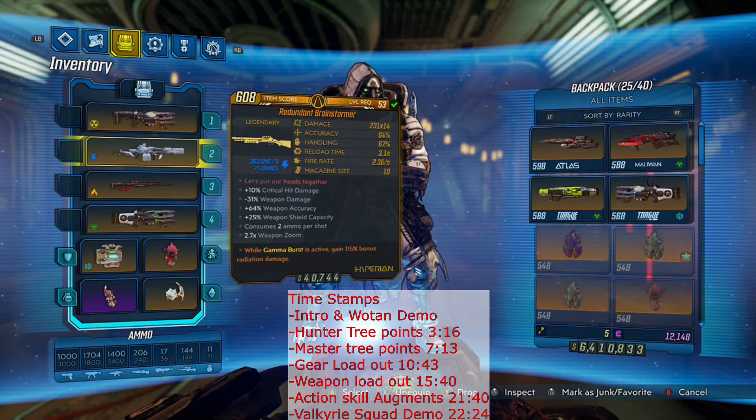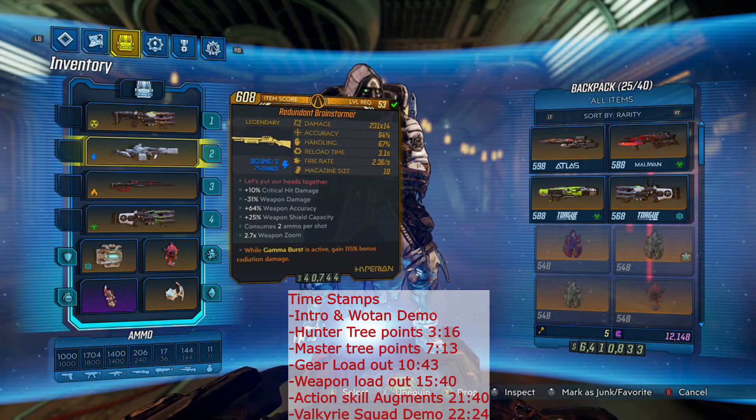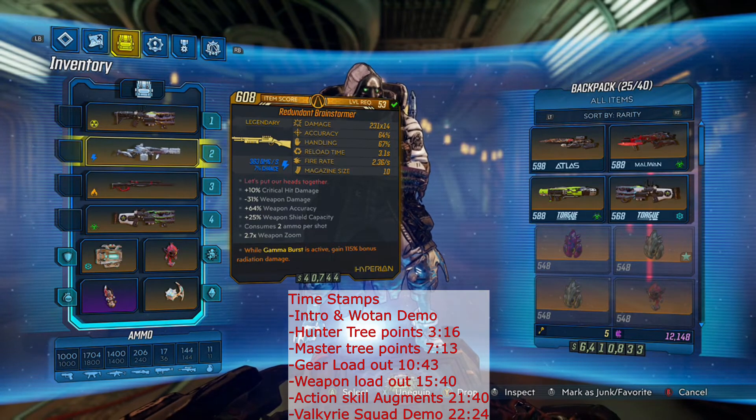Then we have the Brainstormer, which I also found Gamma Burst anointed. So it's going to be putting out shock and radiation damage while you're in Gamma Burst. This is the gun that when Gamma Burst ends, if there are a few guys somewhat near each other, this is what we're going to use to proc Head Count to get right back into Gamma Burst. It procs Head Count so fast by chaining enemies and through Megavore getting that 20% chance to crit. It's awesome, and the gun does some work in its own right.